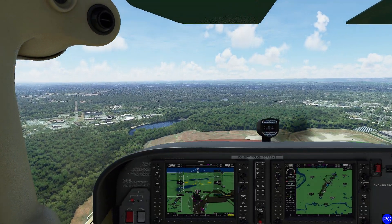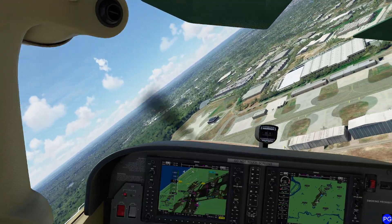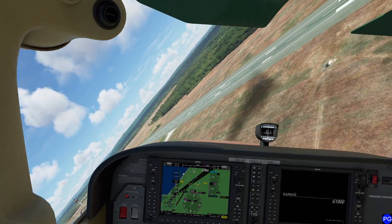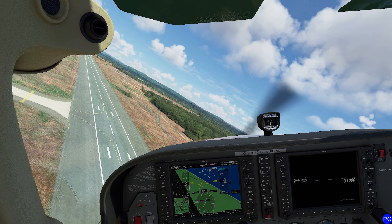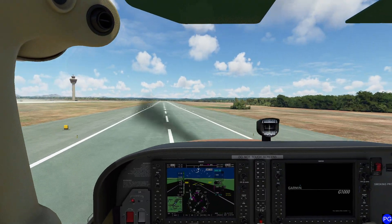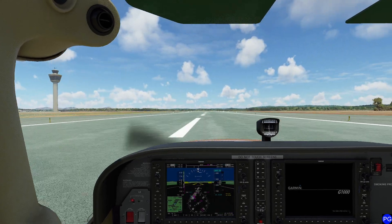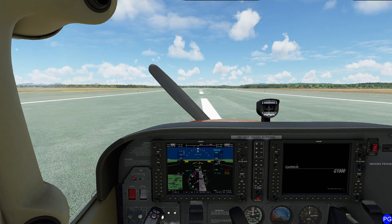First things first, we want to build up some energy — we just need a little bit before we can start the turn. Remember, the more aggressive the turn we fly, the more energy we're going to suck out of the airplane. We've got plenty of energy left. Don't put your gear down, and don't put your flaps down until you guarantee you're going to safely land. I'm going to put down one notch of flaps and slip the plane a little bit. Again, slipping very aggressively here. Get ourselves close to the ground, and we are down. Keep in mind you have a tailwind now, so be very, very careful. Pull back all the way — maximum braking. The aircraft is safe. And that is your impossible turn.